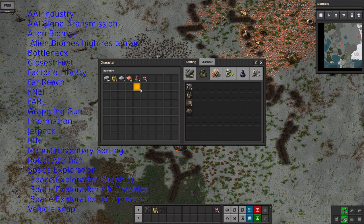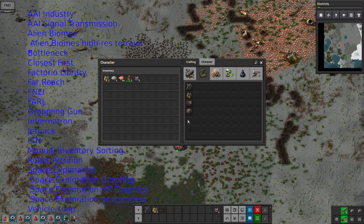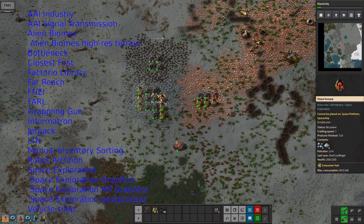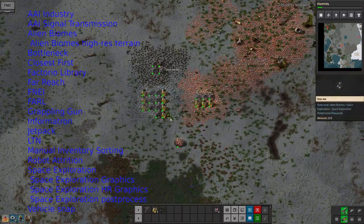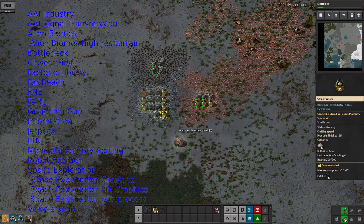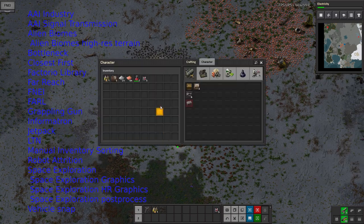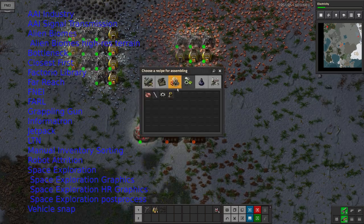Jetpack I think is similar to grappling gun but more mobile. LTN is the Logistics Train Network — you've seen me using that in the Angel Bobs run. That allows you to have your trains essentially work like logistics robots, so stations will offer stuff to the network, other stations will request stuff from the network, and LTN will match the two up together, so you can get the things you want automatically.